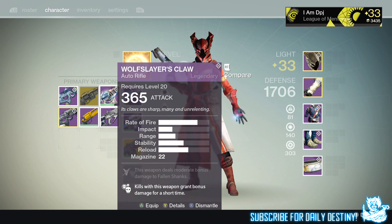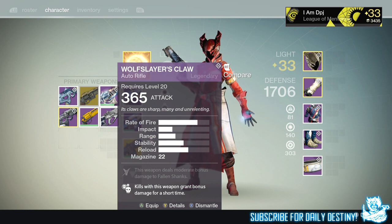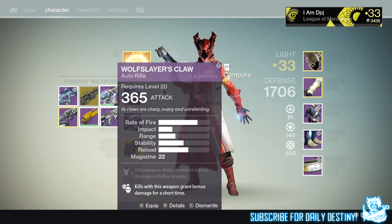This Aegis of the Kell 2 is an elemental void damage pulse rifle. It is obtainable from Variks the Loyal eventually, and you can probably get it from a Judgment's Chance package, but you won't get elemental damage on it. These, I'm afraid, I think only drop from the level 35 Prison of Elders arena.